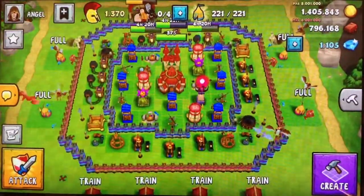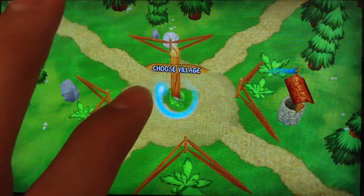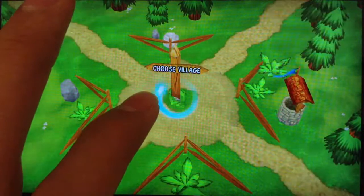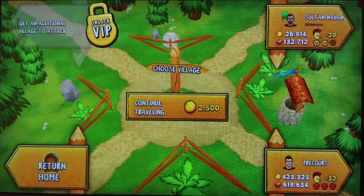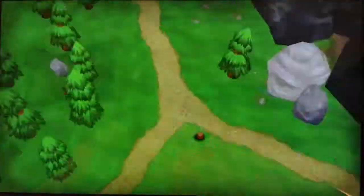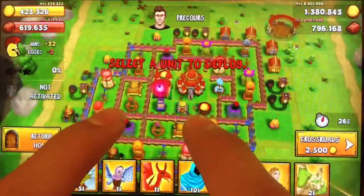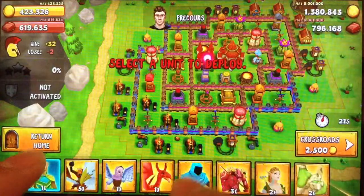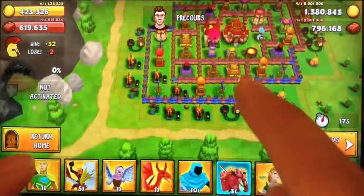Now let's go look for an attack. We should find a good one with gold. Oh, this dude has a lot of resources. Let's see what we can take, if we can take anything at all. Look at that iron — 619.